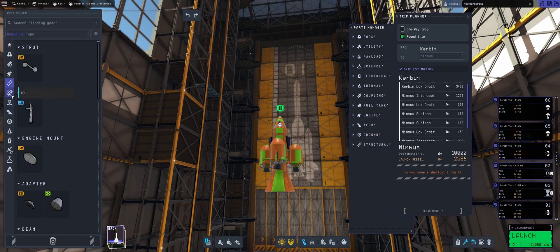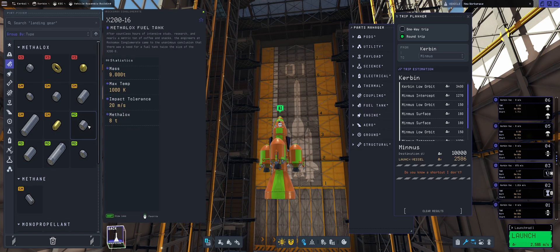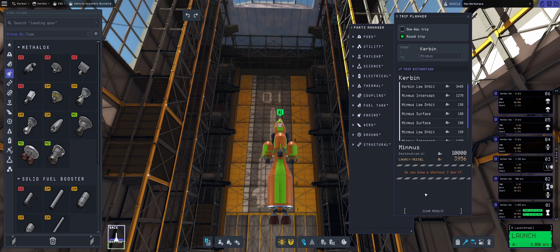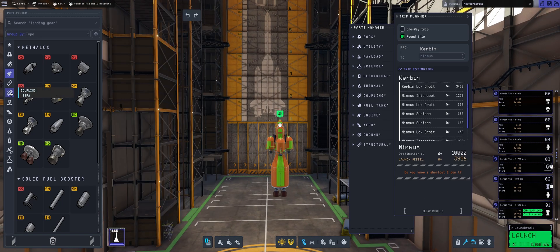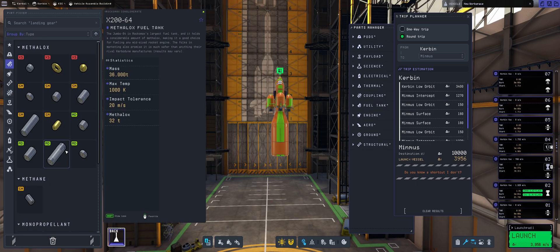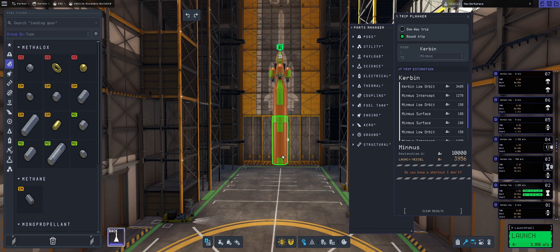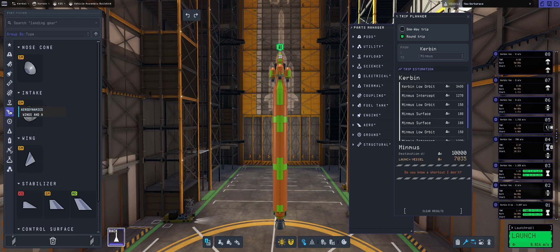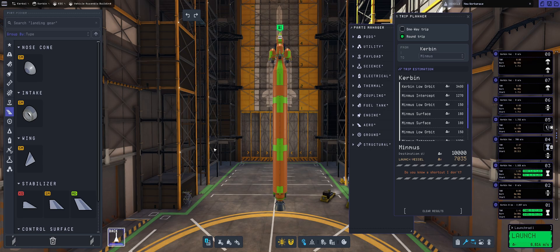The lander is finished, and it has 2,500 meters per second of delta-V. Then we're going to be slapping on another Poodle engine, which will propel our craft to have a whopping 3,900 meters per second of delta-V — which will get us to Minmus. Now we need enough oomph to get into orbit; this stage covers a good portion of that, but not enough.